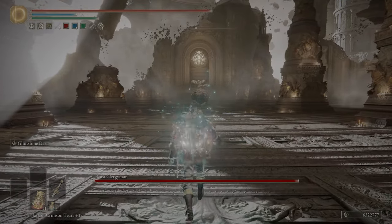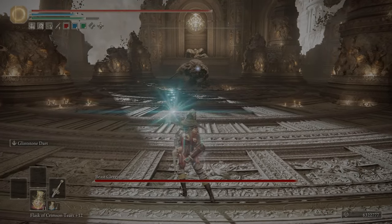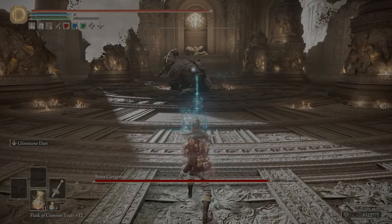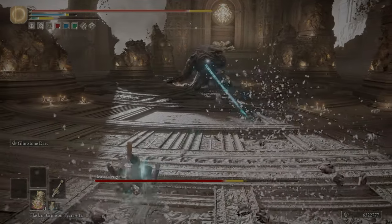Hello and welcome back. Today we're going to be looking at a mage build that can out damage Comet and Night Comet while being much more FP efficient and being faster. I am of course talking about the Glintstone Criss.